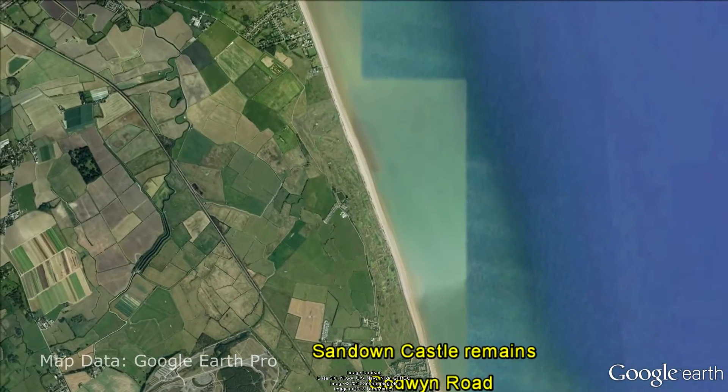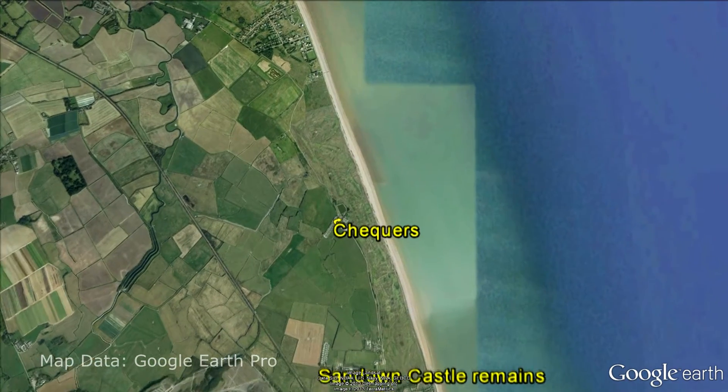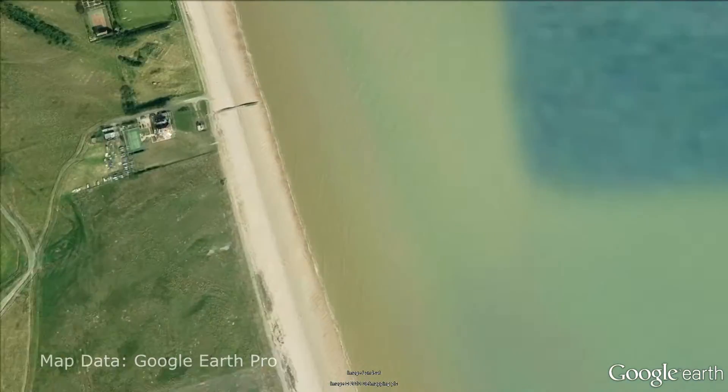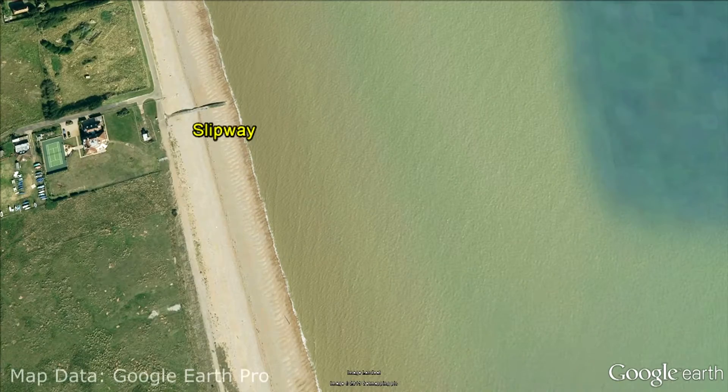Halfway up Gulf Road is the country pub called Chequers, a mark often mentioned in fishing reports. The most northerly mark in the bay with easy parking is the slipway that forms part of Sandwich Sailing Club, which is where we'll start.